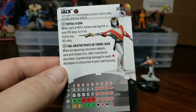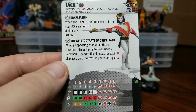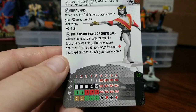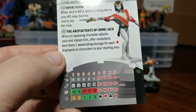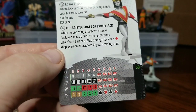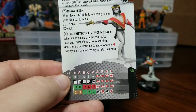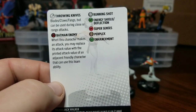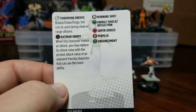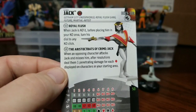His version of Aristocrats of Crime: when an opposing character attacks Jack and misses him, after resolutions deal them one penetrating damage for each diamond displayed on characters in your starting area. Also 5 clicks long at 50 points — Running Shot with a special attack power, ESD and Perplex to start, some Enhancement and Super Senses at the tail end. He only has 4 range, but he has Blades, Claws, Fangs that can be used during close or ranged attacks. So, Blades from range — I'll take that all day. For 50 points, a ranged Martial Artist — he is going to see play on other teams beyond just the Royal Flush Gang.